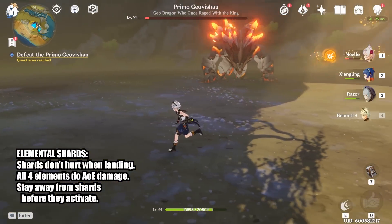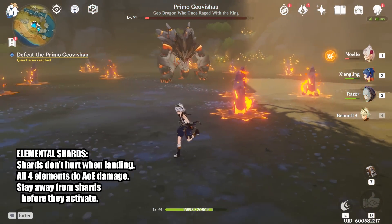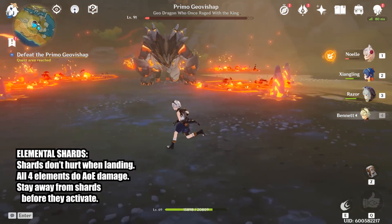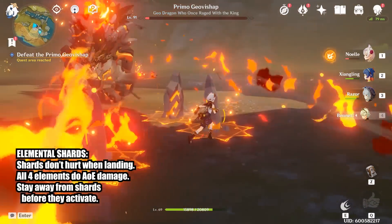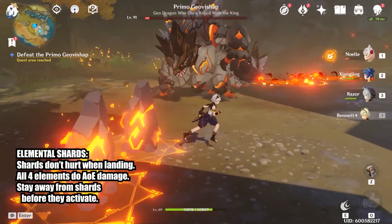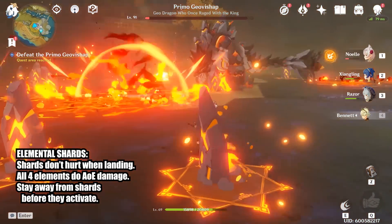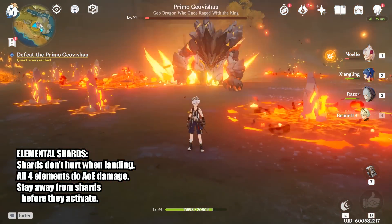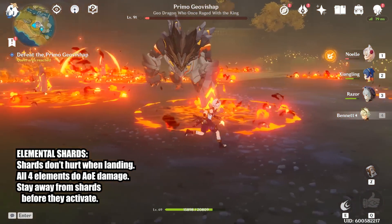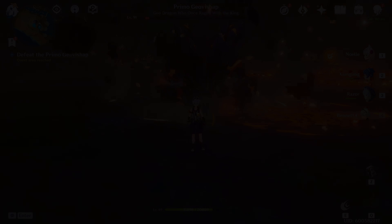Its last attack is different variations of summoning shards. The element of the shards will match the element of the boss. However, you don't need to worry about them that much. If the boss launches them in the air, don't worry about dodging — it does not hurt you when the shards hit the ground. You can also touch the shards before they activate and it does nothing. When the shards activate, they do damage around them. All 4 shard elements just do a different variation of damage. As long as you're not standing next to any shards, none of them will hit you. This is another one of those attacks that seemed quite difficult at first but is quite easy to avoid.